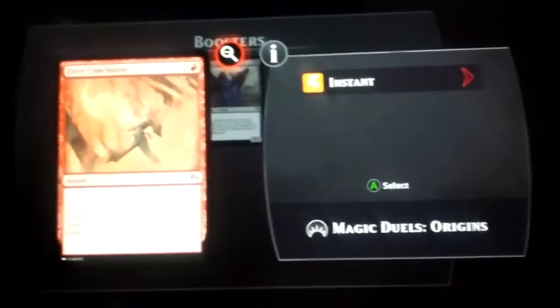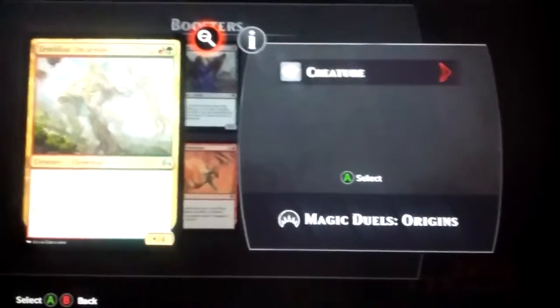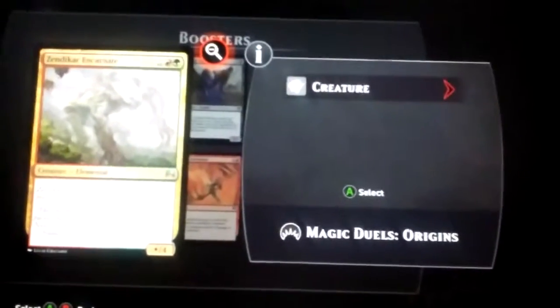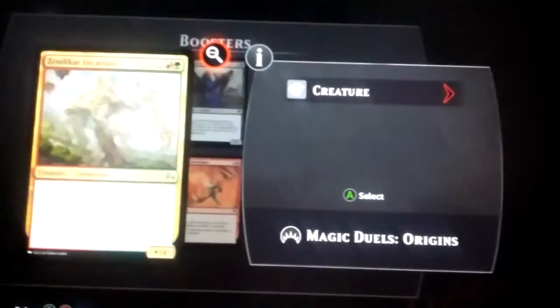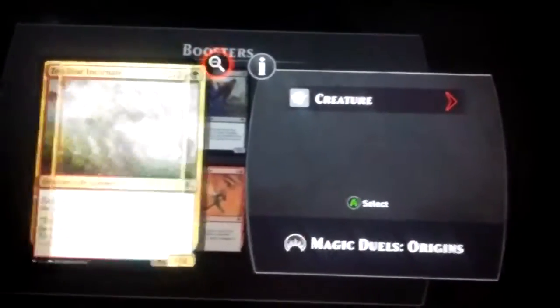Fiery Conclusion is an additional card. That's really good, but I don't see it working out too well with anything I've put together. Zyndiqar Incarnate — Zyndiqar Incarnate's power is equal to the number of lands you control. That's cool.